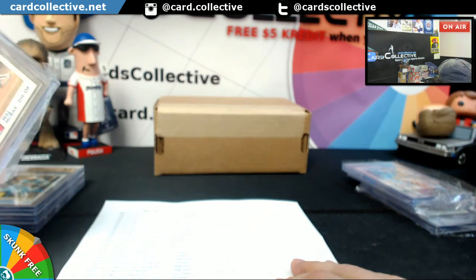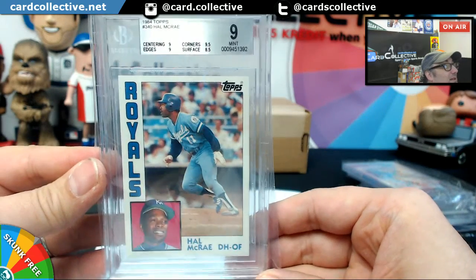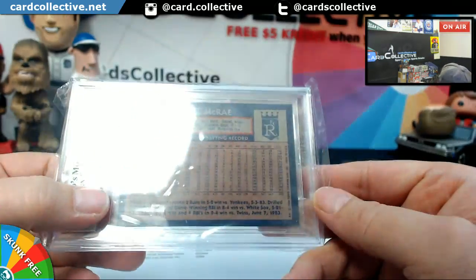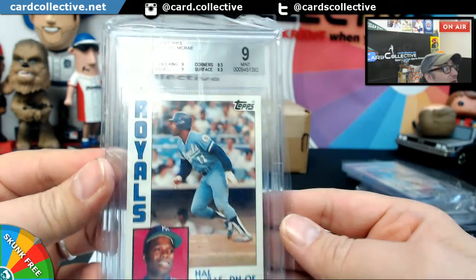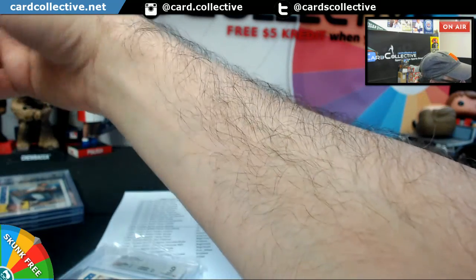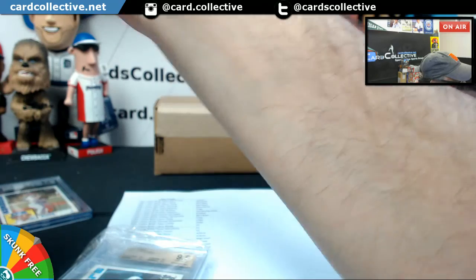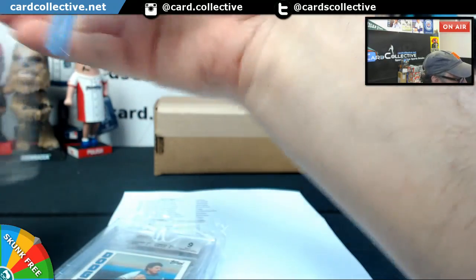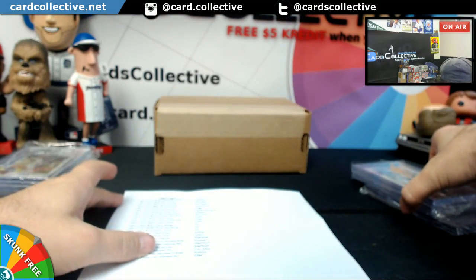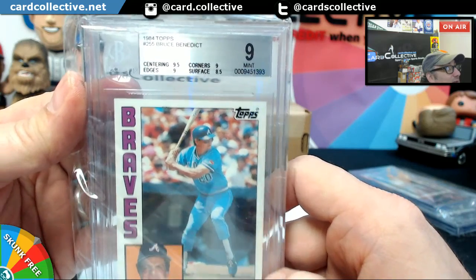This must be Jimmy the Man as well — Hal McRae. T-Sig got a 9. The surface had an 8.5, but corners were 9.5. I'll leave him in there. And this one was mine. Surface brought it down. Dang surface.